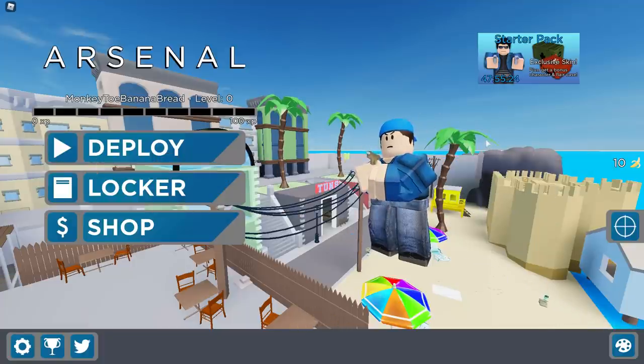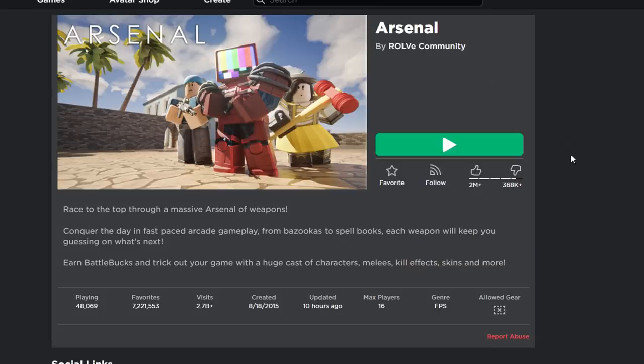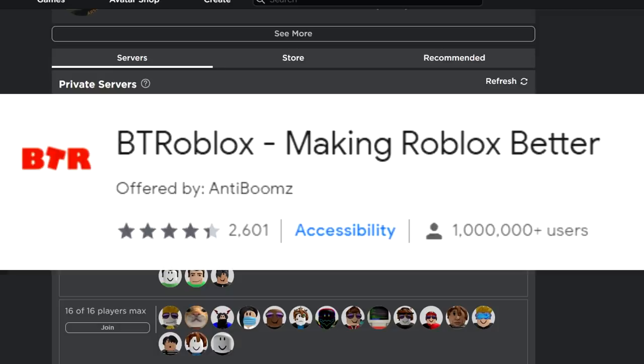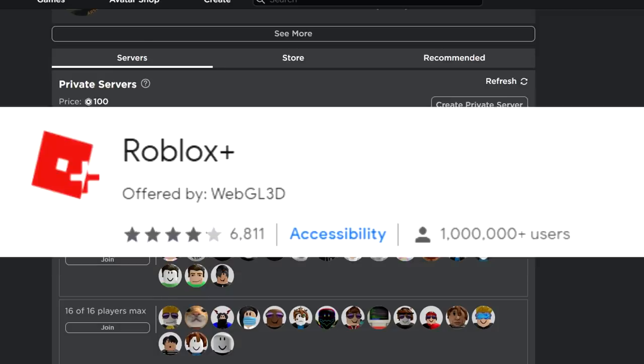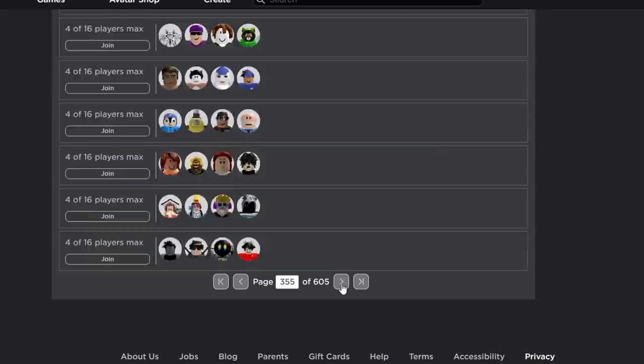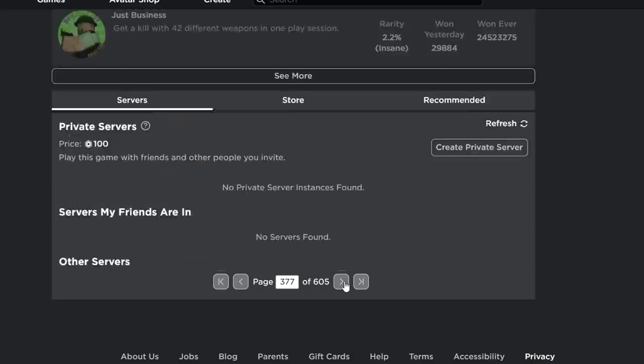Now I'm going to teach you the best banana grinding method I can think of at the moment. This will help you get a lot of bananas quickly without worrying about people shooting at you. Go to Arsenal and scroll down to the servers. If the server browser doesn't pop up, download a Chrome plugin called Better Roblox or Roblox Plus — these will give you the server scroll feature. Then go to around page 350.